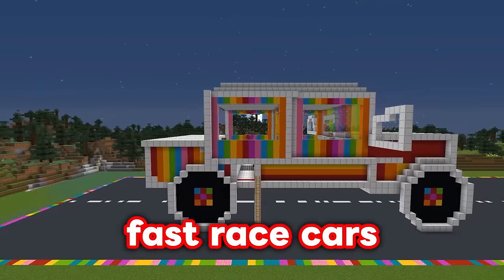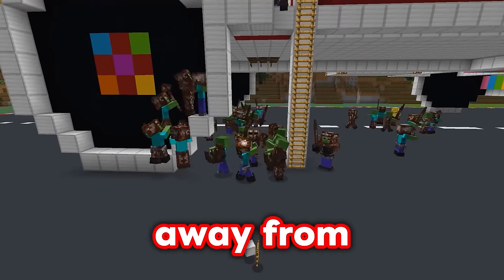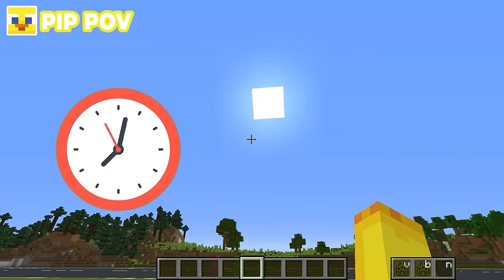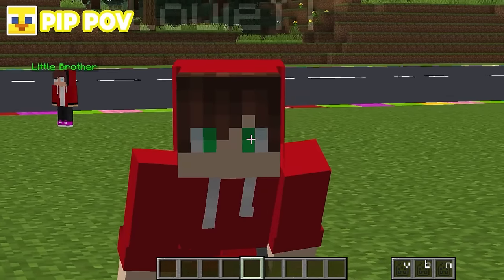Today we're building fast race cars so that we can drive Mikey and JJ's family away from this zombie army. Can we escape before we die? Louis, we don't have enough time. The sun is going down. We have to build our cars so we can drive away from the zombie army.